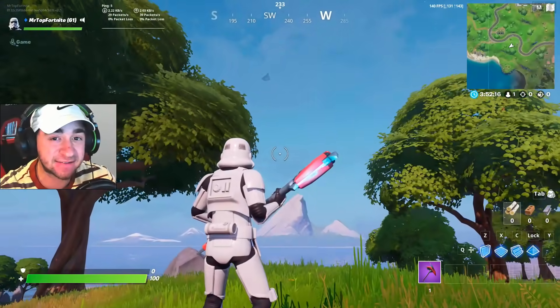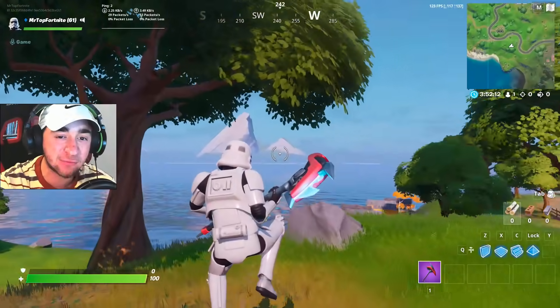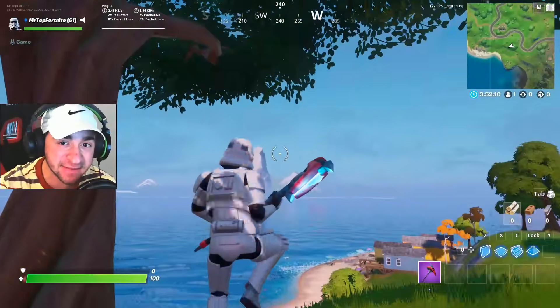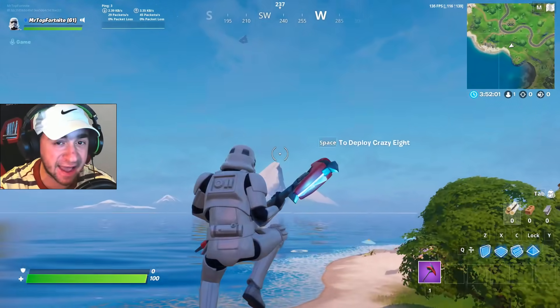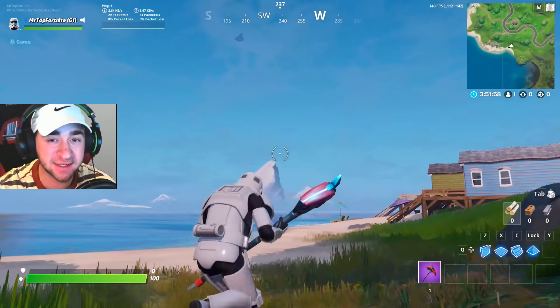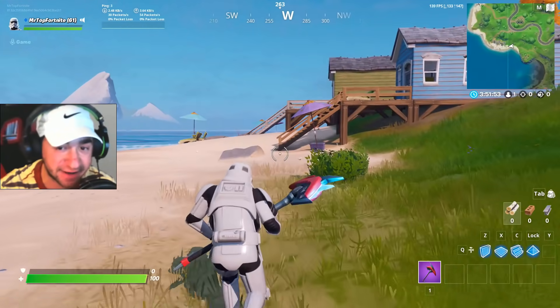Right now it is obviously just staying still, doing absolutely nothing, and we are going to attempt everything we can to actually bring the Star Destroyer over to here on the map using vaulted items, normal items, everything like that. We're going to try destroying it, we're going to try flying it, and this is going to be absolutely crazy. Like and subscribe if you love Star Wars.